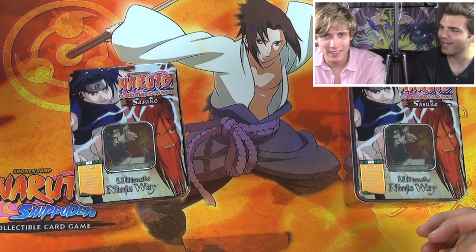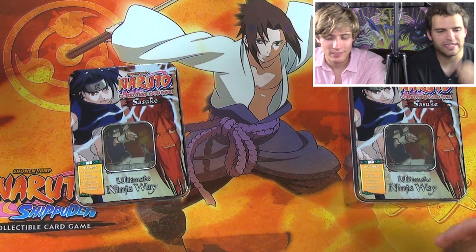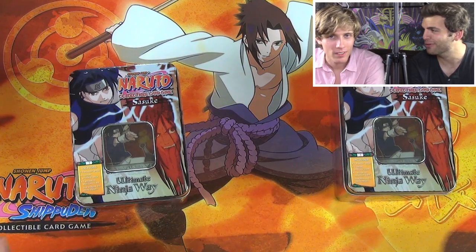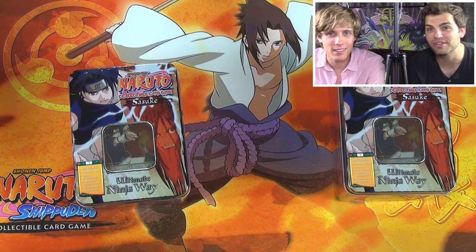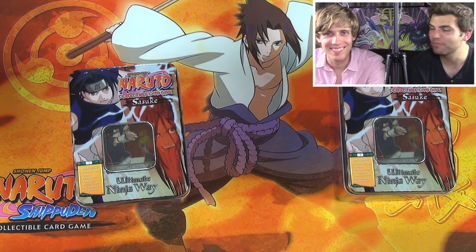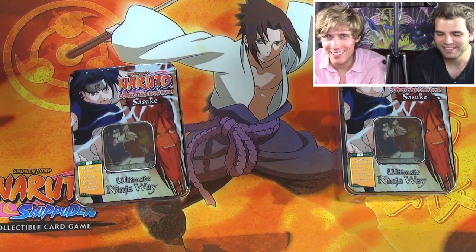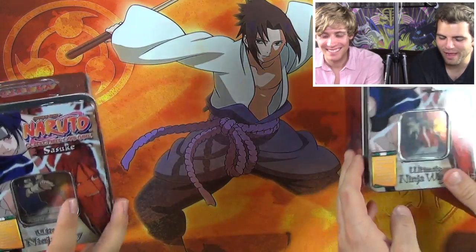So today we're doing Naruto. We're back to the Naruto. We actually picked up the Ultimate Ninja Way tin sets, and we picked up two of each tin so we could do a little value war — a little battle on who can pull the better cards. Definitely me. I'm the Naruto. I'm the Hokage. Weren't you a Jonin? I was a Jonin when I was playing the game, so I was pretty powerful.